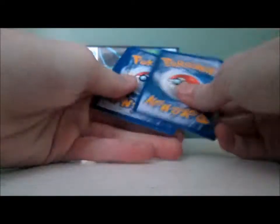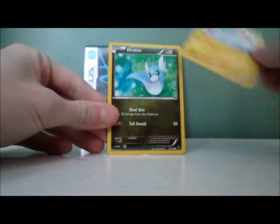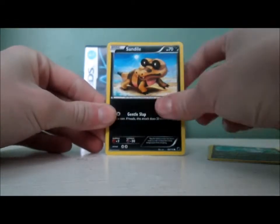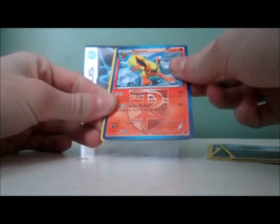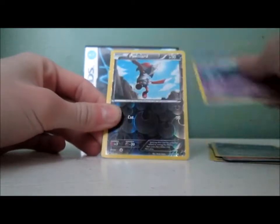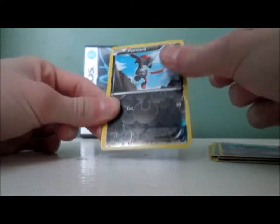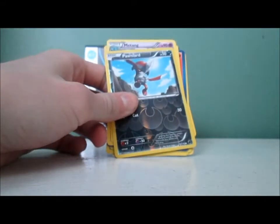Pack five: Fultor, Dratini, Sandile, Cacnea, Steelix. The Flareon — that's great, I love that card. Mawile, Metang, Pangoro Reverse, and a Hariyama. I'm pretty sure I got that same card as a reverse a while back actually.